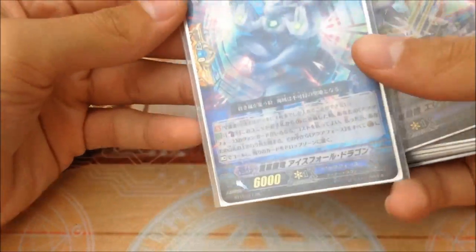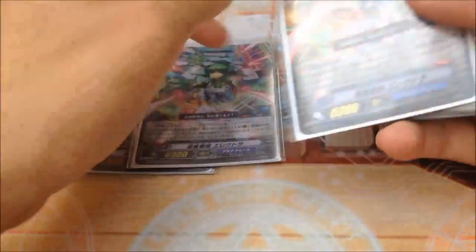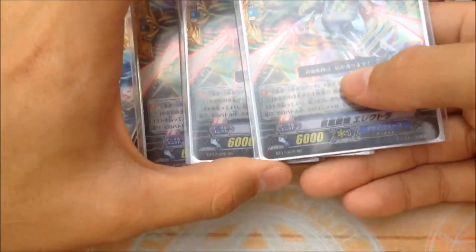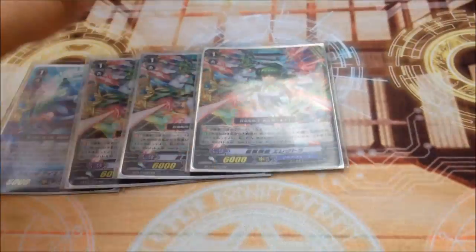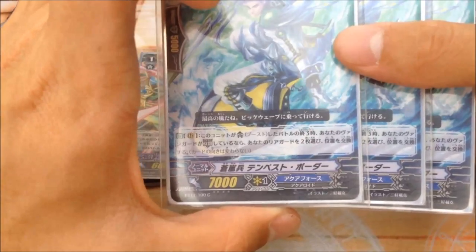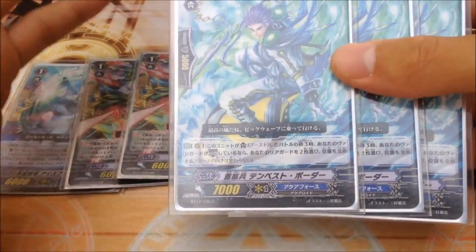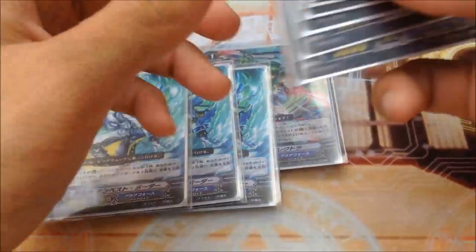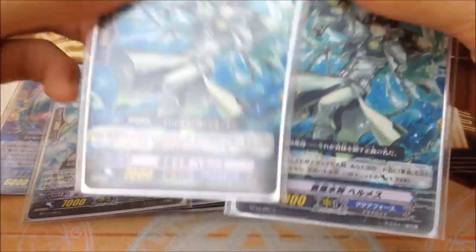Of course we have to play one Quintet Wall — it's a Blue Storm perfect guard. We also have the Blue Storm perfect guards. Three of these: when you boost the vanguard and your vanguard is in Legion, you can swap 2 units — very good for follow-up attacks. And basically it's a Blue Storm K-clone: whenever you have a Blue Storm vanguard it's a 10k attacker.